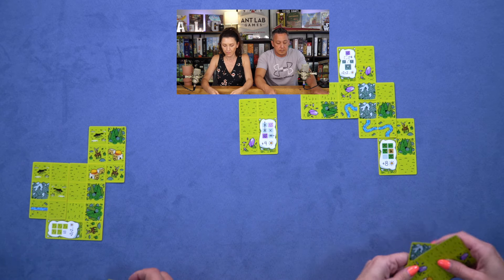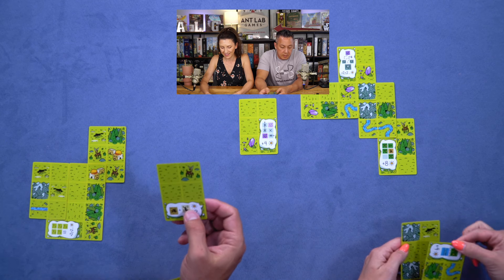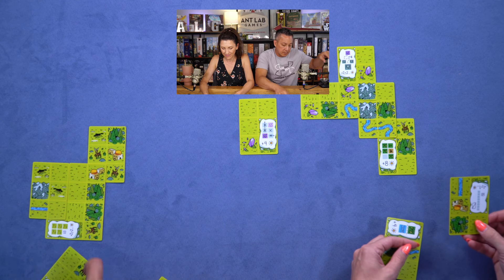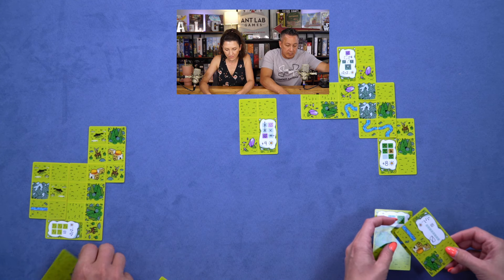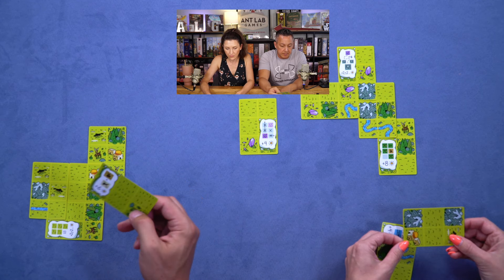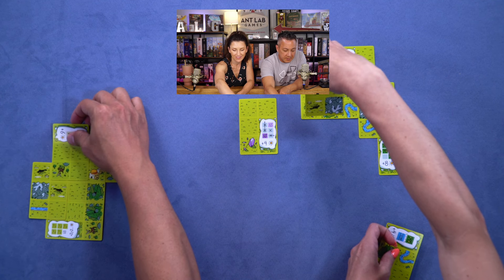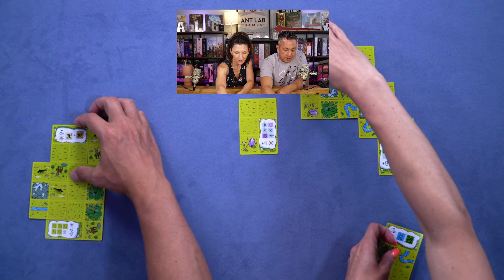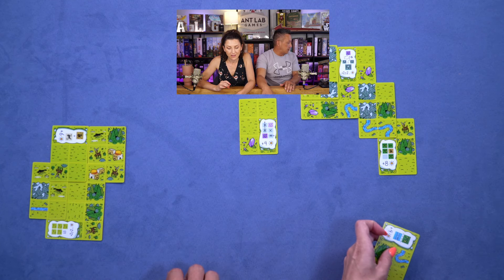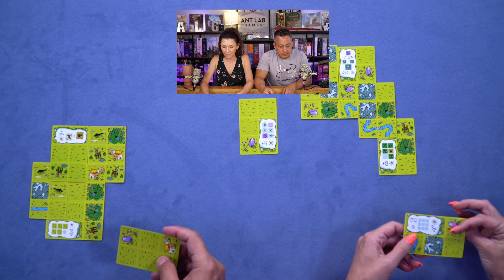Two more cards. Oh, this one looks good — I'm going to go with this one. For every pair of predator and prey, this will earn me points. I think I could do that — we'll go with that, I don't know if that's smart but we'll see.